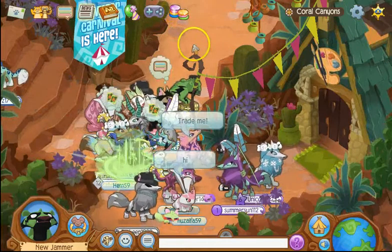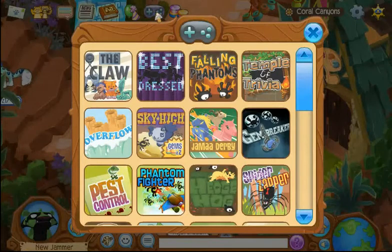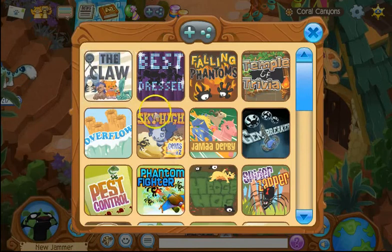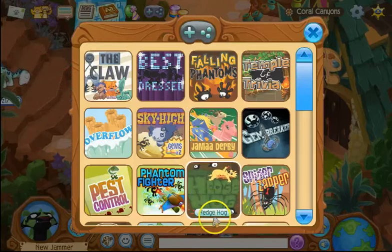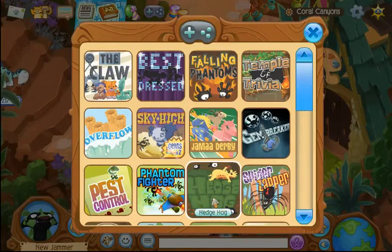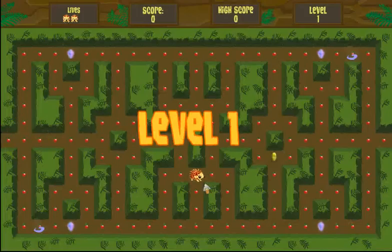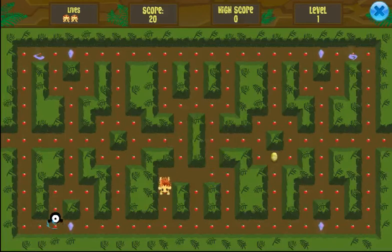Hit the little game icon and pick a game to play. The claw will take money. Which one's good? Hoggy Hero - I've never played that before. Let's play it. Oh it's like Pac-Man! I used to play Pac-Man when I was little.